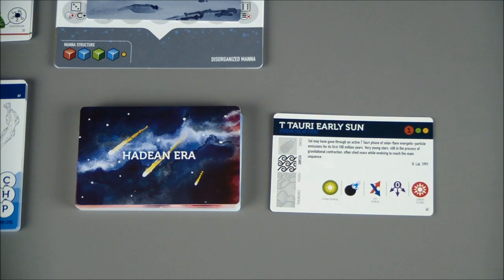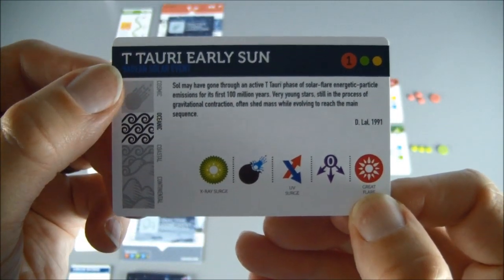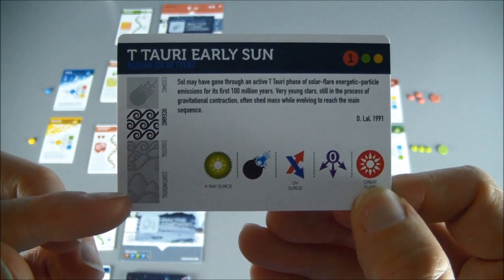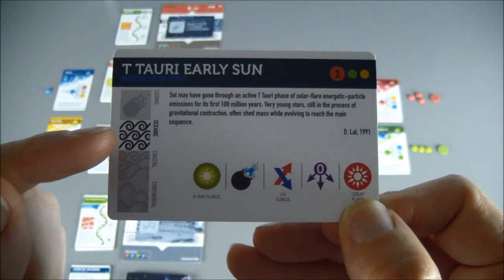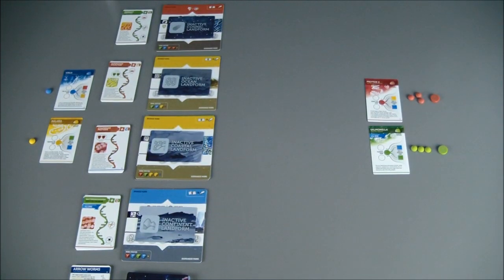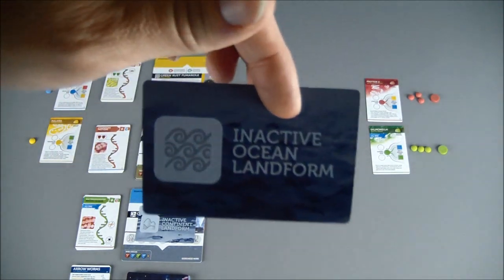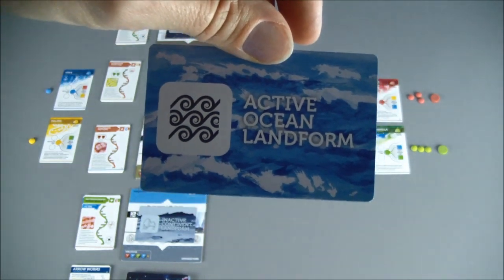We have the T-Tari Early Sun. The first thing we're going to look at is this column on the left that shows the four different landforms. You can notice three are grayed out and only one is not — the one that is not is going to be the one that is active during this round. And that one is the ocean. So we go to the ocean landform, which has these inactive cards on them, and we turn it over to show that the ocean is going to be active.